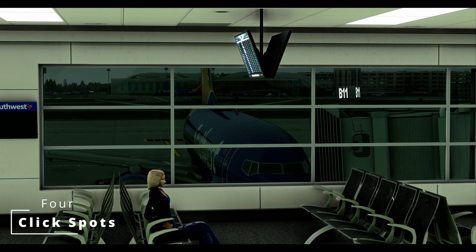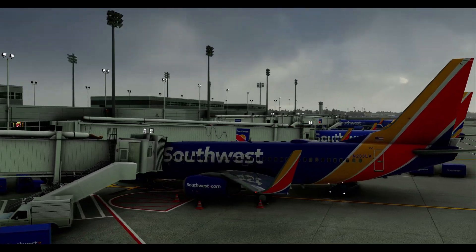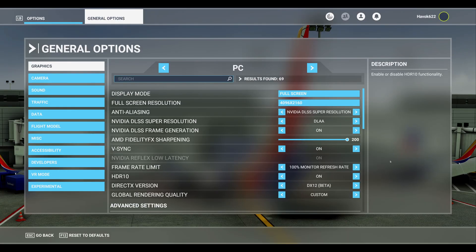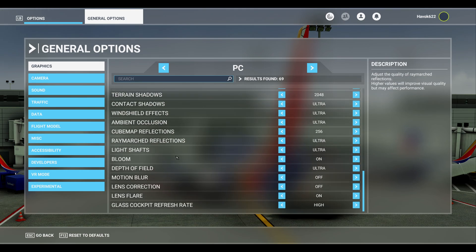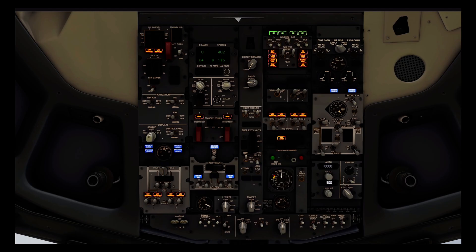Attention all PMDG fanatics and lovers of other planes with similar issues: if you've been frustrated by wonky click spots on your beloved 737, I've got a fix. First things first, make sure that the lens correction option in your graphics settings is turned off. This little tweak will make all the difference — you'll no longer be left scratching your head wondering why the APU suddenly turned on when all you wanted to do was turn on your landing lights. With lens correction disabled you can expect much more consistent click spots so you can focus on the important things, like actually flying the plane.